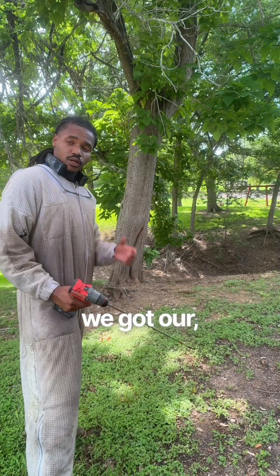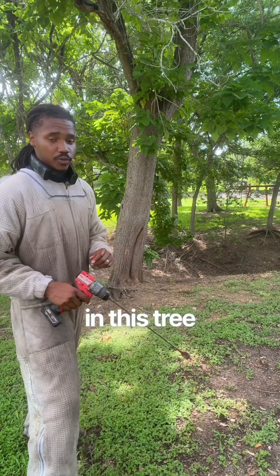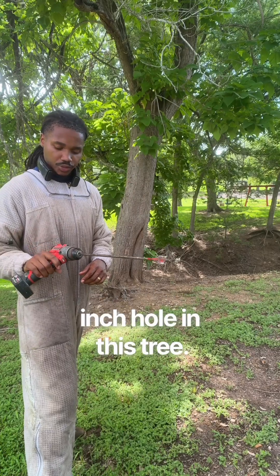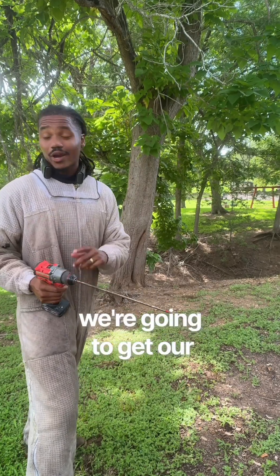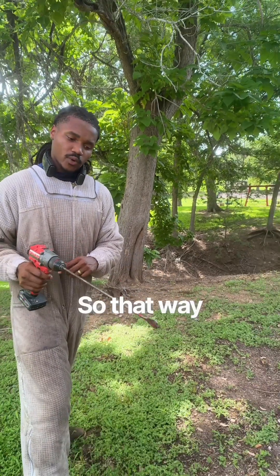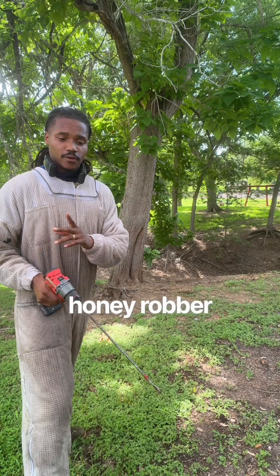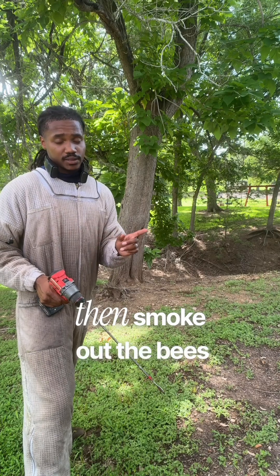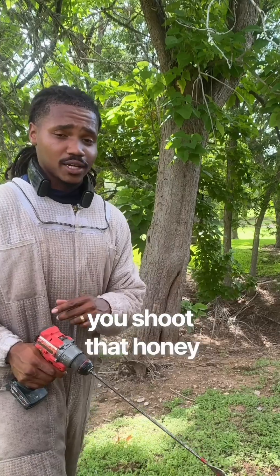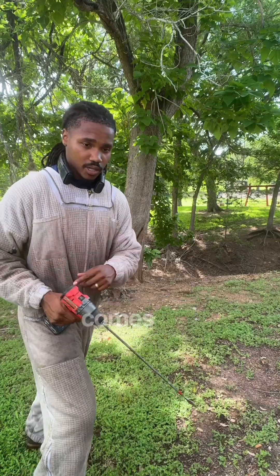Now that we got our bait hive ready for this swarm that's in this tree right here, we're going to get a paddle bit to drill a one inch hole in this tree. But before we do that, we're going to use our endoscope to find the precise location of where this hive actually is in the tree, so that way we're not drilling extra holes. We use honey robber first and then smoke out the bees later, and we need to know the precise locations because once you shoot that honey robber in that tree it's pretty much game over — you have to be very precise, and that's where the endoscope comes into play.